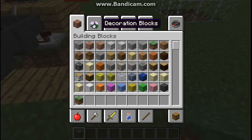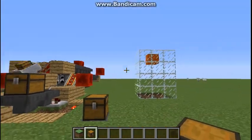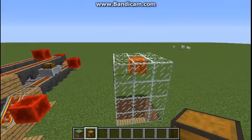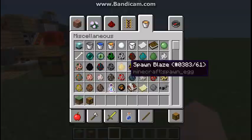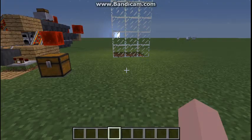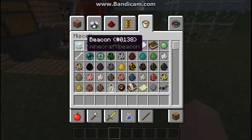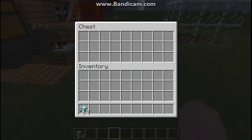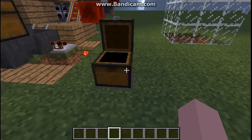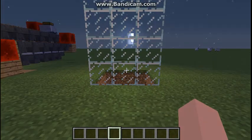Grab a chest and put it right here. I'm gonna make this higher — okay, I made it a bit higher. Now I'll show you what I mean by anti-gravity: you have 64 of any item you want, put it in this chest, and it will all get sucked out into here. Just wait and it should work.